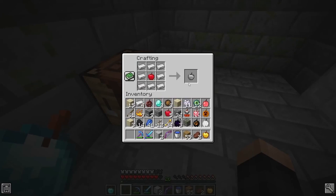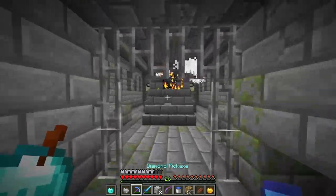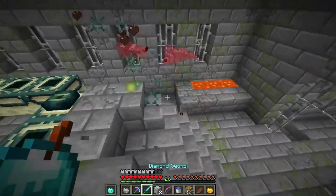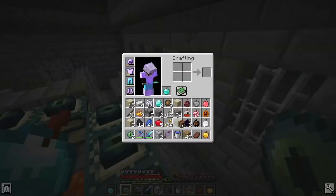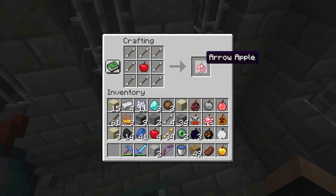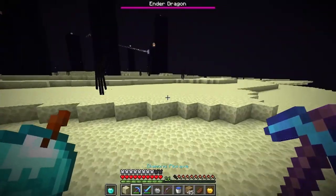Making another iron apple — that'll be really useful. Found the portal room! An arrow apple would probably be cool on the dragon too. All 12 eyes are in. Before we go in — an arrow apple exists! Let's do this. Entering the End!